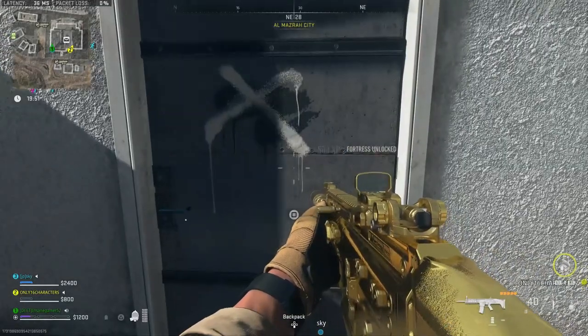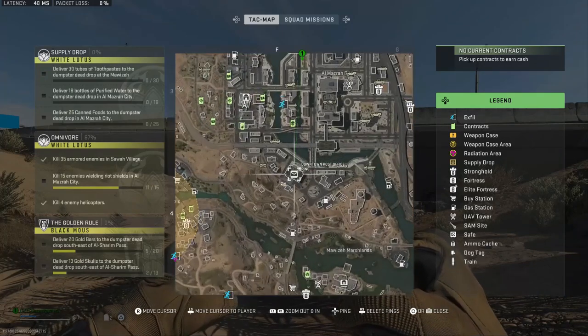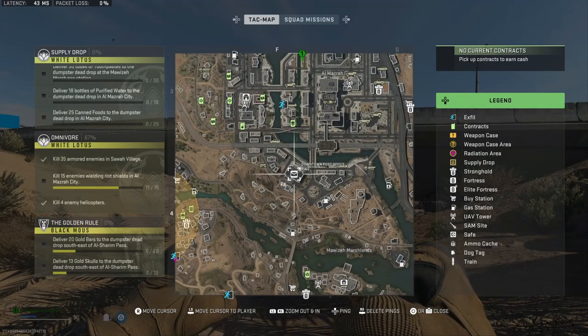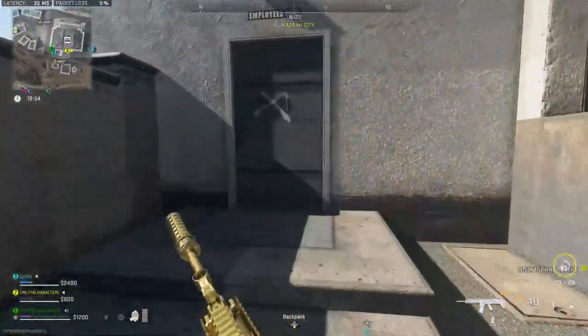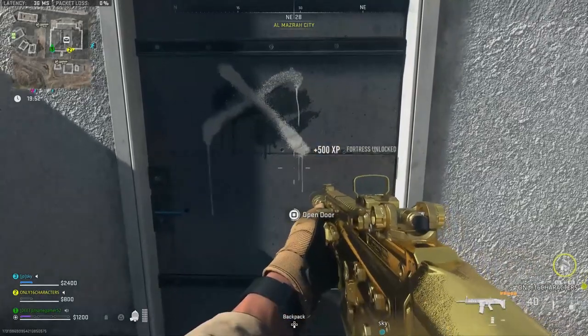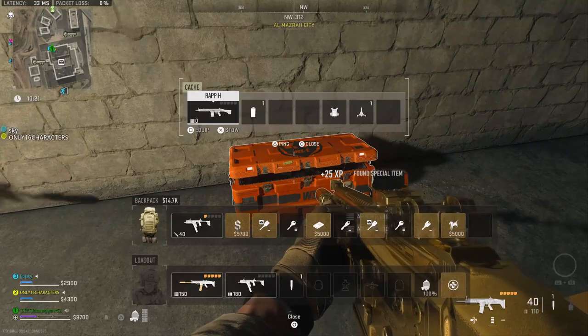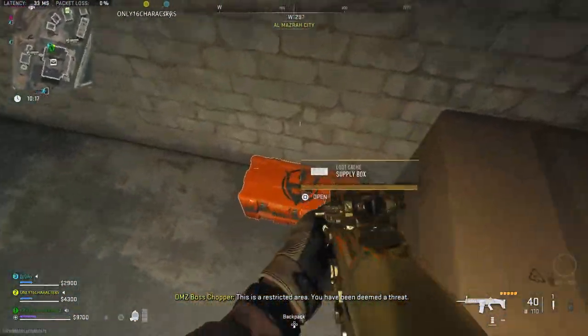The next locked key location is the Downtown Post Office. This is another one of the fortress locations that has an icon on the map. You need to go to this building on the southwest side of Almazra City — coming from the south side, it's the massive building with a loading dock. Open it up and you can get 11 supply boxes, 7 computers, 4 duffel bags, 1 supply crate, and 2 toolboxes if you kill all the enemies and explore every room.